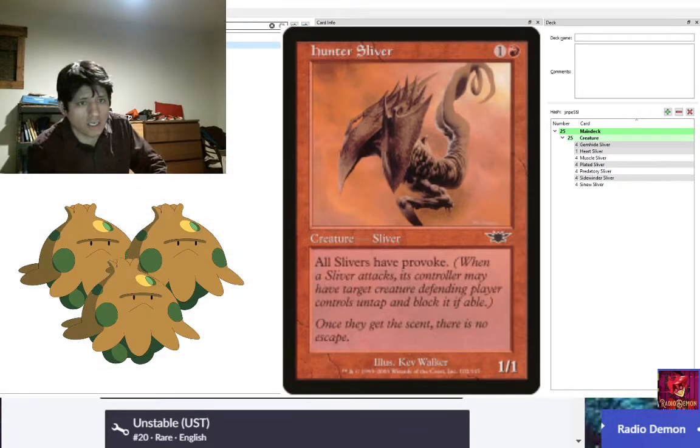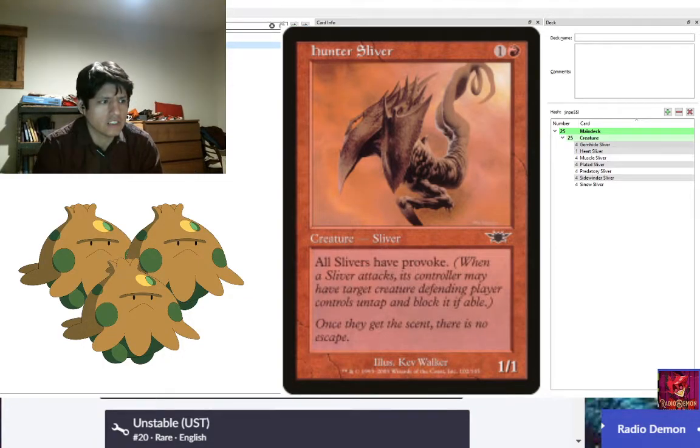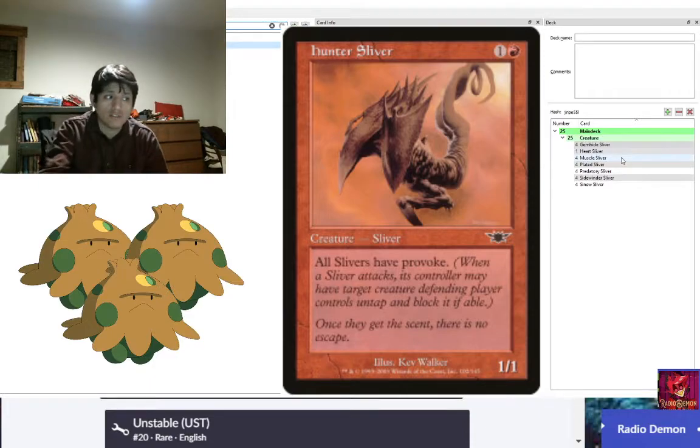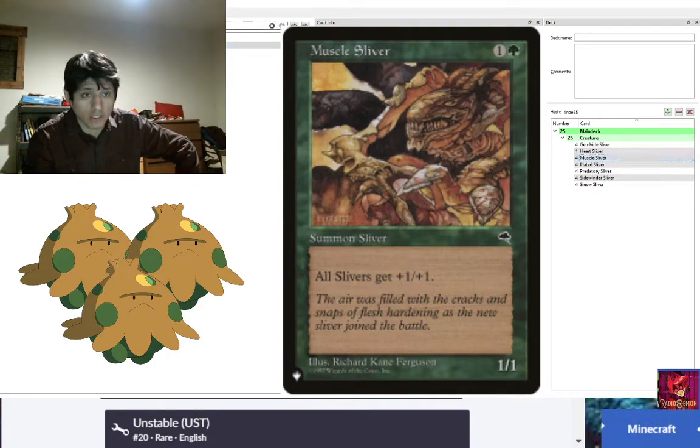Hunter Sliver is an old card from Legions, where Slivers became a thing. It gives all Slivers provoke, which means they may choose a creature the opponent controls, untap it, and that creature must block. Why would you do that instead of going for the face? Sometimes there are life gain creatures, especially in decks like Elves, where the race is not in your favor. These beefy Slivers — usually 2/3s, 3/3s, 3/4s — just run right over and obliterate anything in their path.